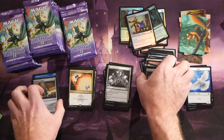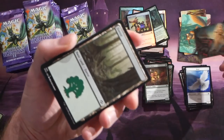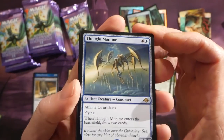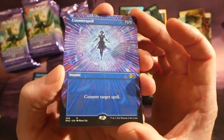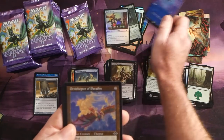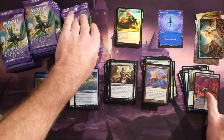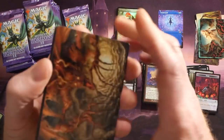Let's get down to the good stuff. We have a Legion Vanguard and then a Thought Monitor. Look at that — a really nice looking borderless Counterspell! We were just talking about Counterspell being back in Modern, so pretty cool looking card. Then we have an Ornithopter of Paradise and a foil Captured by Lagacs. What do you guys think of this set? One crazy, crazy set.